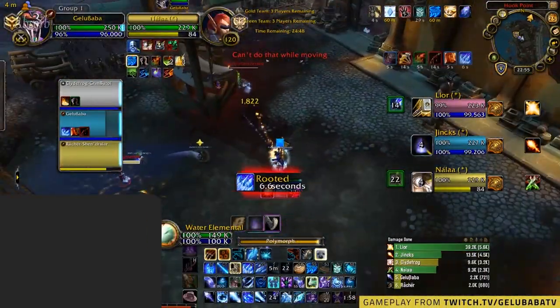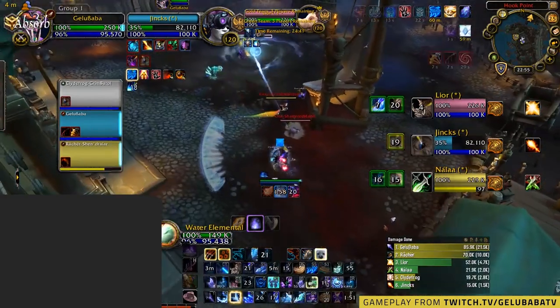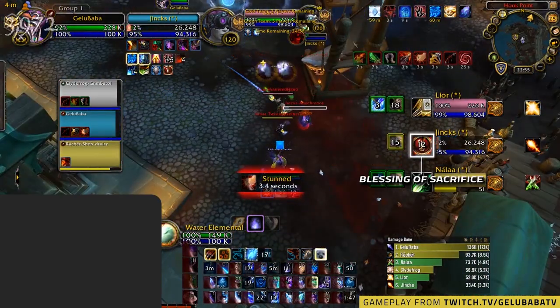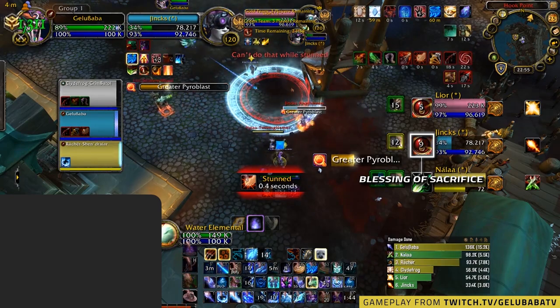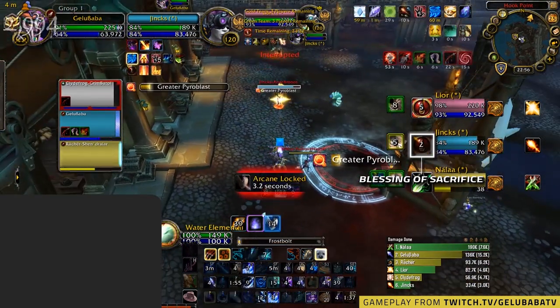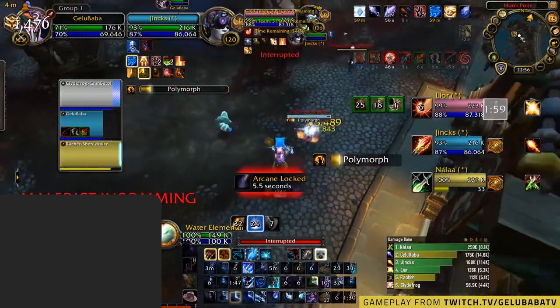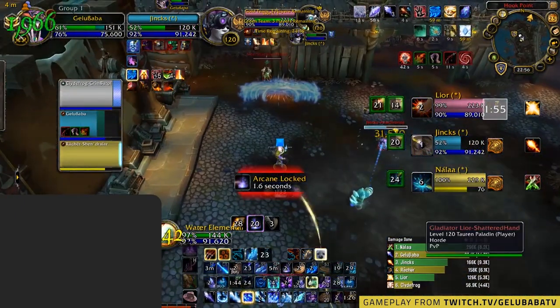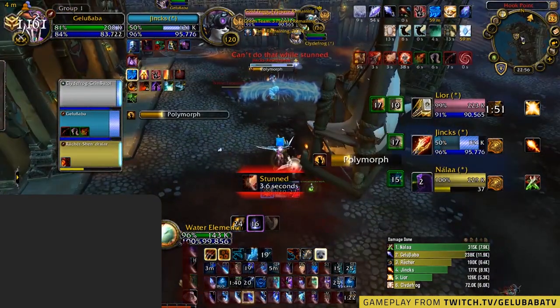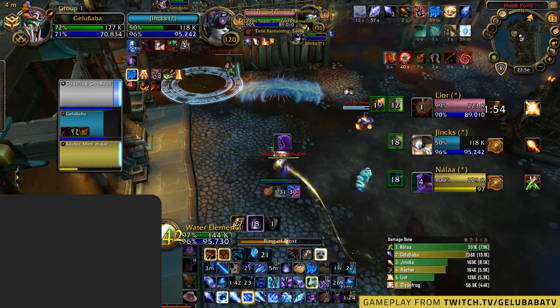Straight away in the opener, Gelu's team looks to open hard, starting with a double Cheap Shot into Polymorph onto the Paladin, creating a 3v1 scenario. This instantly forces the Hand of Sacrifice out of the Holy Paladin, followed shortly by a Blind which instantly forces the Trinket out of the Paladin. So, albeit an extended opener, they manage to force all of the Paladin's defensive cooldowns outside of his Bubble and Avenging Wrath in a very short time period.